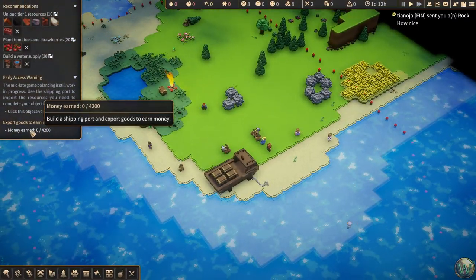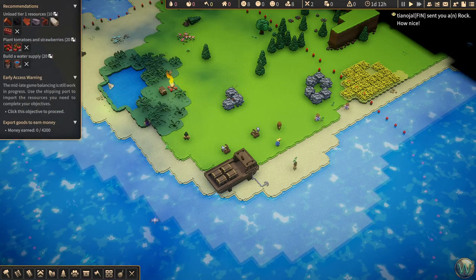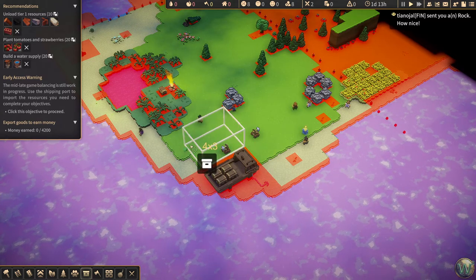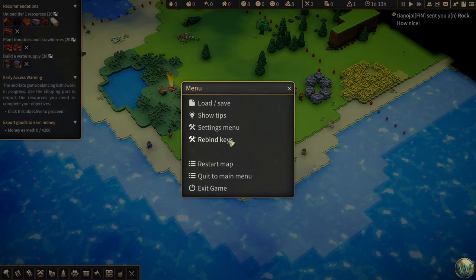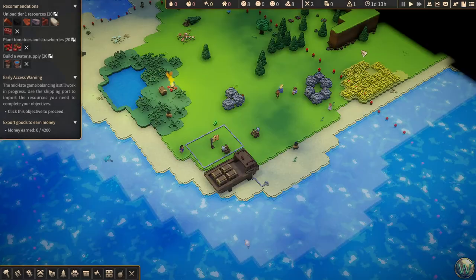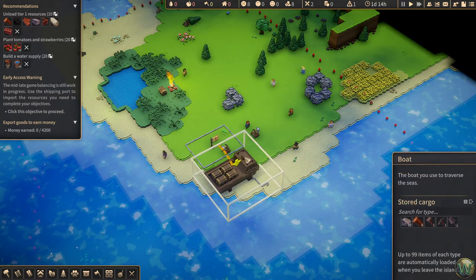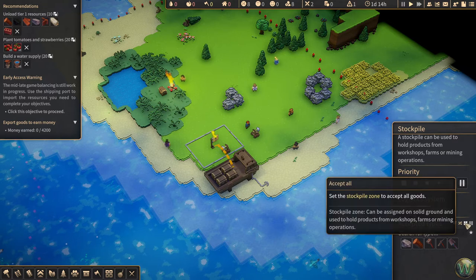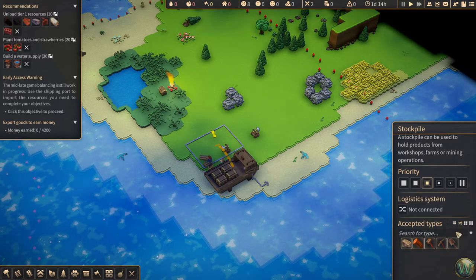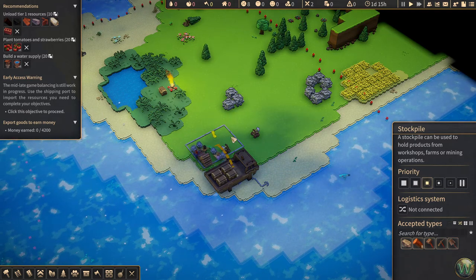Our ultimate goal here is to export goods — we need to have 4200 coin. It gives us some recommendations on things to do first. We need to unload a bunch of resources, so the first thing we need is a stockpile. I'm going to create a decently sized stockpile, maybe four by three — 12 tiles total. We need to turn down some sound settings. We're going to unload everything that's in the boat into that stockpile and allow it to accept all, but we're not going to allow colonists to use this as a general stockpile.